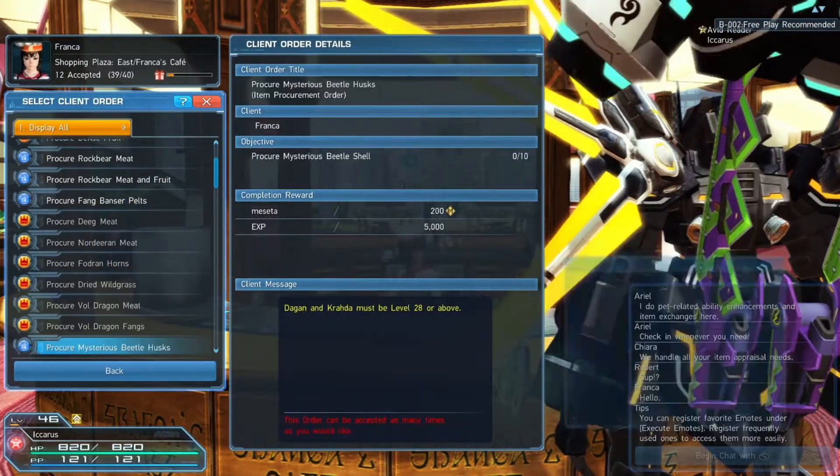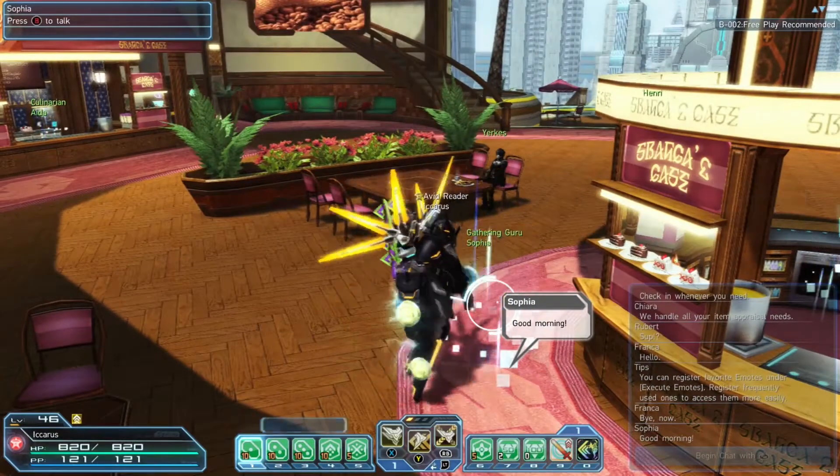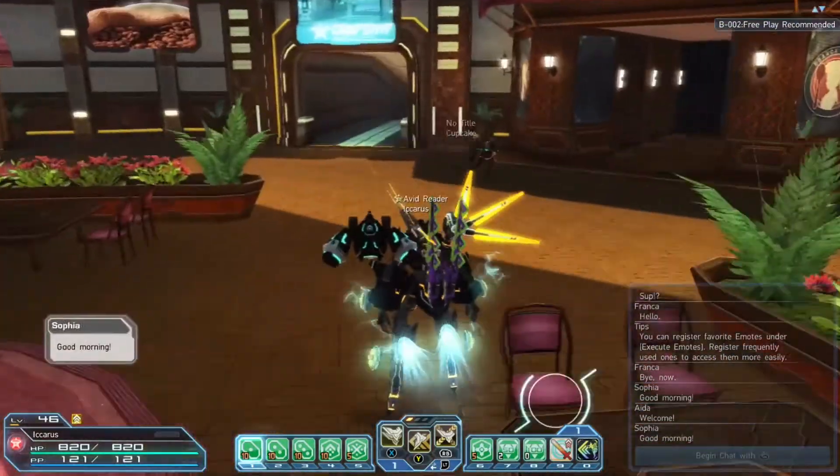Those client orders are going to be beneficial no matter what level you are. I pushed some off until about level 30 or 35 — that's when I got around to every level and harvested everything I really needed. But this is where you cook, and the rest of the counters are the basic things I've already gone over.